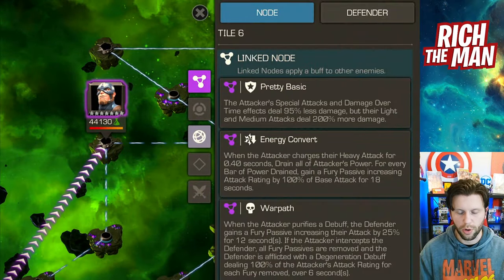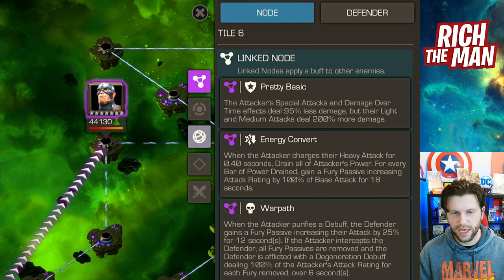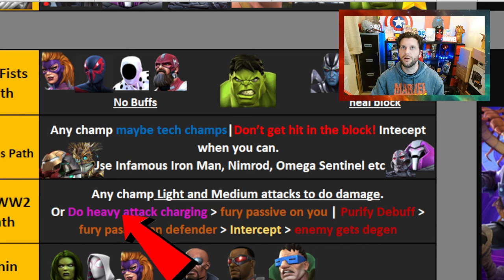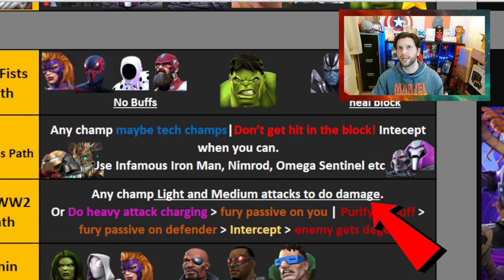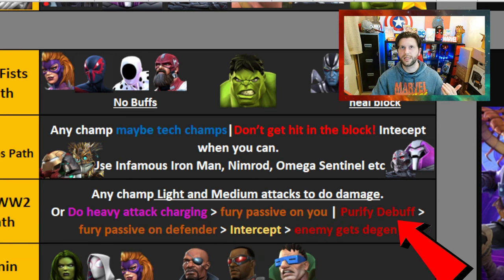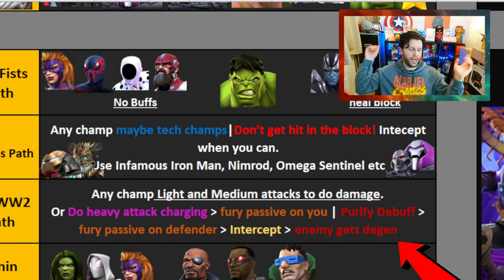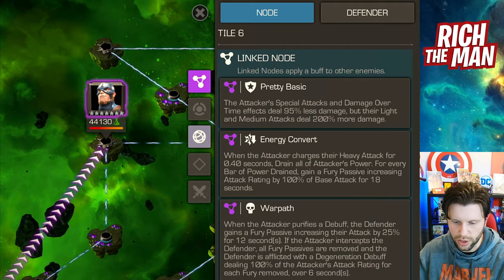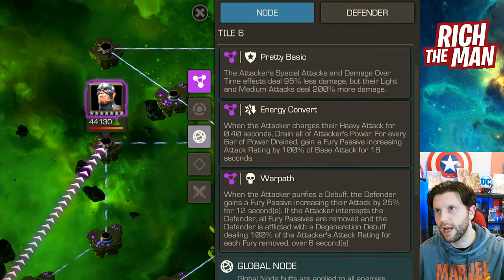I've not done a Cap World War II fight just yet, but I would say any champion largely works with this one. My notes: any champ, just do light and medium attacks to do damage, or do a heavy attack charging, which will give you a Fury Passive on you. Also purifying a debuff gives a Fury Passive on the Defender. Intercept them and the enemy gets D-Gen. Any champion will theoretically work. Plan your route specifically around that because you've got War Path and Energy Convert.